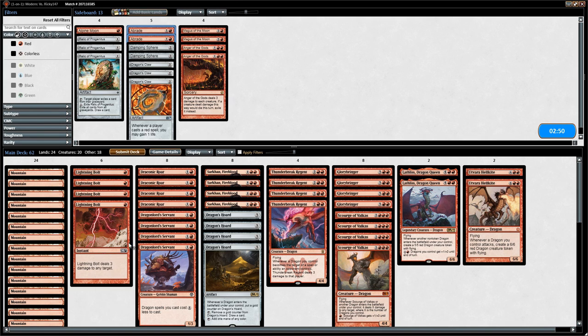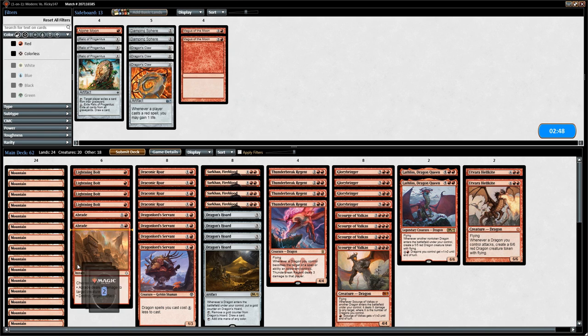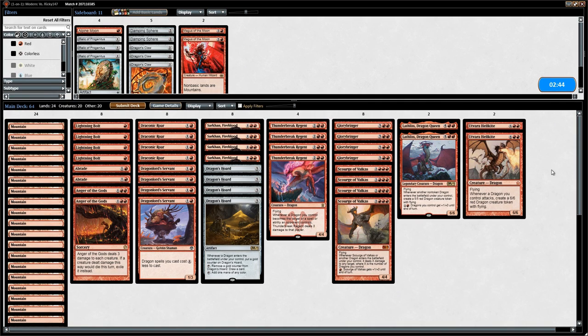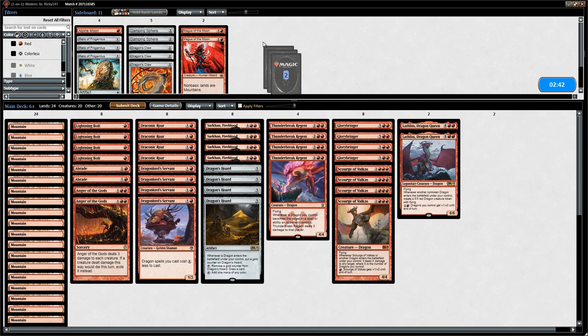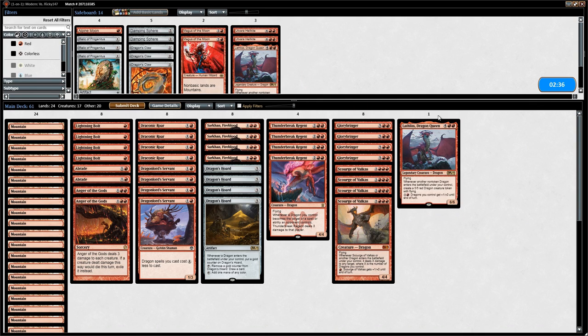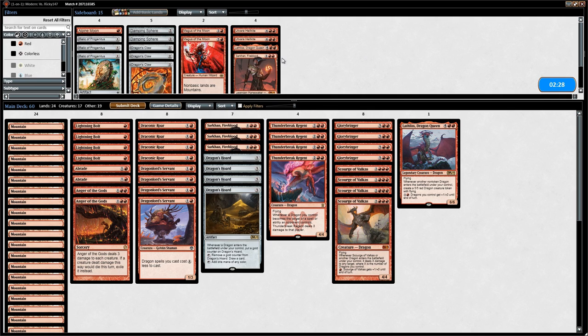Against green stompy we want our cheap removal — Abrade and Anger of the Gods. Hellkite's probably too ambitious if they have a fast start, and we could shave a Lathliss or even both. Sarkhan on the draw might also be a bit weaker. We'll try one fewer Sarkhan since we might not be able to protect him as well.